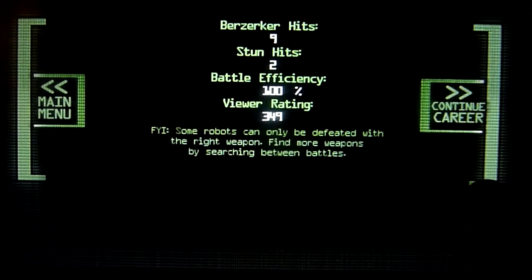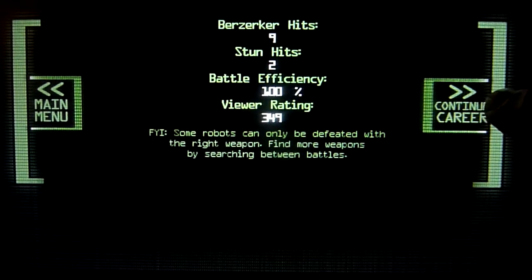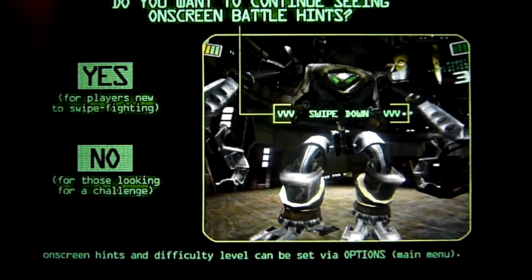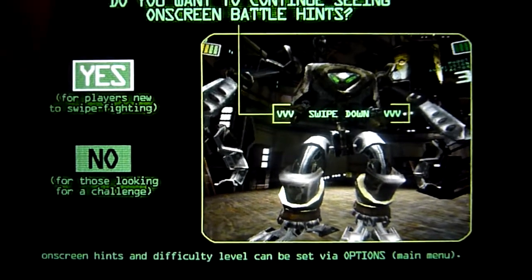Without on-screen help, you need to learn each robot's movements. Every robot in the game is a little different and has its own style and fighting techniques. You'll have to use that knowledge to your advantage — figuring out when they're going to attack and whether to swipe left, right, up, or down. Once you've worked that out, you can dispatch them effectively.